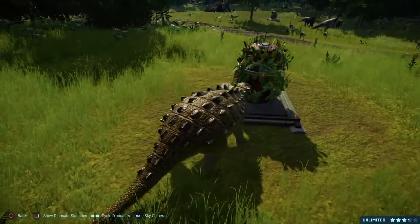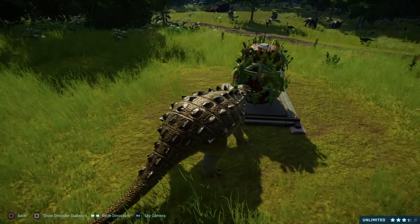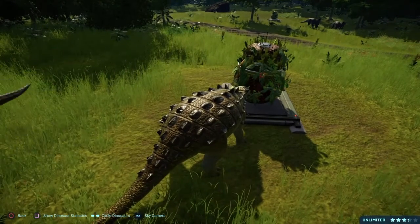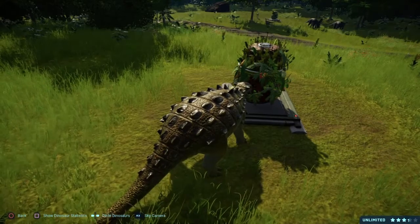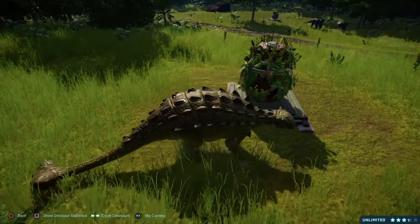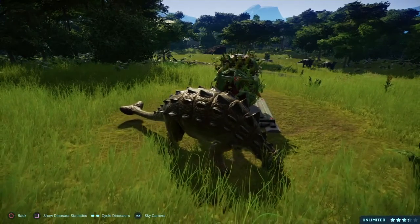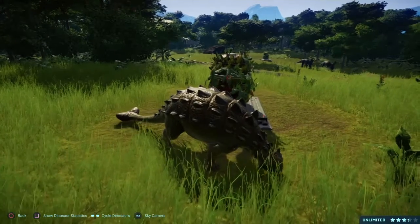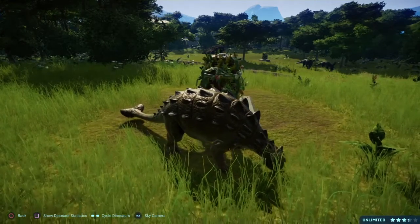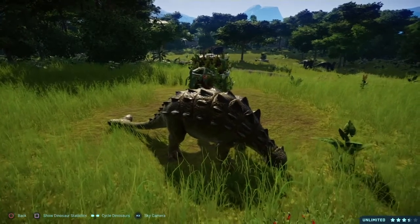In the novels, Euoplocephalus was successfully created by InGen on Isla Sorna for Jurassic Park on Isla Nublar. It is assumed they lived in the Triceratops territory with Triceratops and possibly Styracosaurus. By August 16th, 1989, there were 16 Euoplocephalus living in the park and they were version 4.0. By the end of the InGen incident, there were only 9 that survived, the rest most likely being killed by the escaped Tyrannosaurus and Velociraptors. Ultimately, the surviving Euoplocephalus were all killed by the Costa Rica napalm bombing that followed after the incident. It is unknown if there were ever any populations that survived on Isla Sorna.